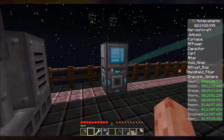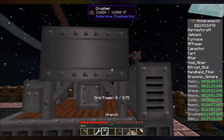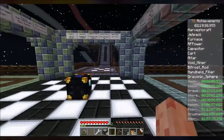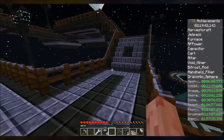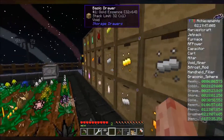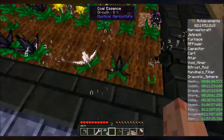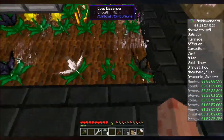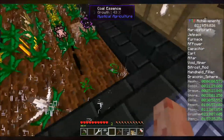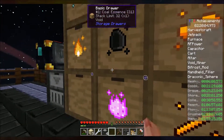We're gonna get some coal — hopefully I have coal. I do not have coal. Why do I never have coal? I think I'm gonna wrap up the episode, this one's gone on a little bit longer — that's fine. Where's my coal? I don't have this thing auto-harvesting coal — that was a good plan. Okay, there's the coal essence.